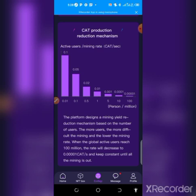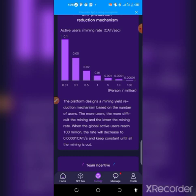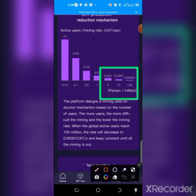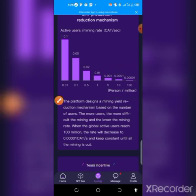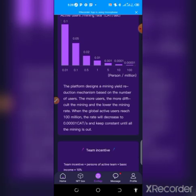You need to do everything possible to grab this opportunity. As the users increase, the mining rate decreases, because that gives the coin stability and more strength. As users are increasing, the mining rate decreases and the coin gets more value. The platform designs a mining yield reduction mechanism based on the number of users — the more users, the more difficult the mining and the lower the mining rate.